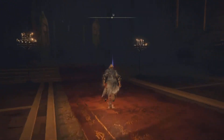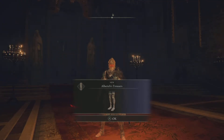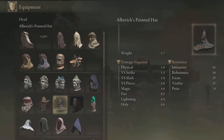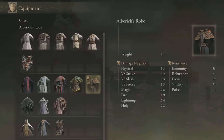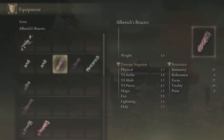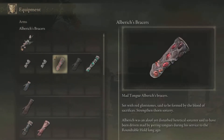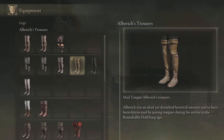Walk back out here and there it is — the Alberich's Set. Let me tell you exactly what it's going to do, and it's going to be pretty cool. It's going to strengthen Thorn Sorcery, so any of your Thorn Sorceries will definitely get a boost. It applies to the helmet, the robes, and the bracers. The leg pieces don't really have any special effects, but the other three pieces do. There you have it — that is how you're going to get this amazing Alberich's Set that's going to increase your Thorn magic damage.